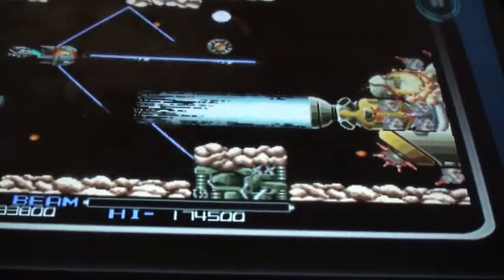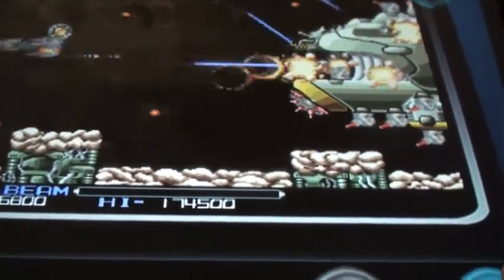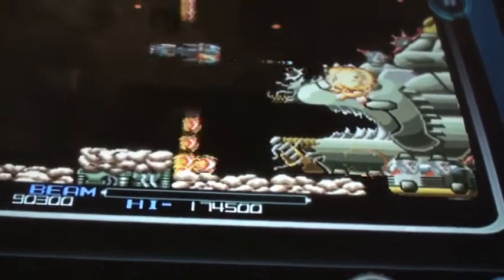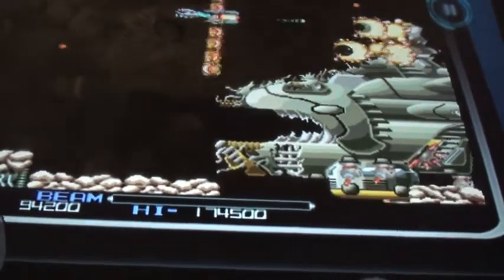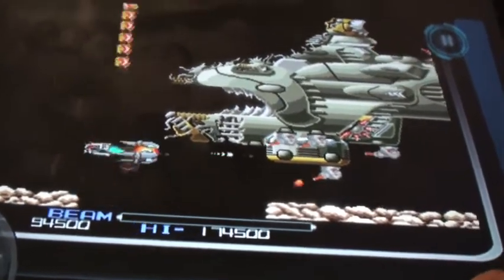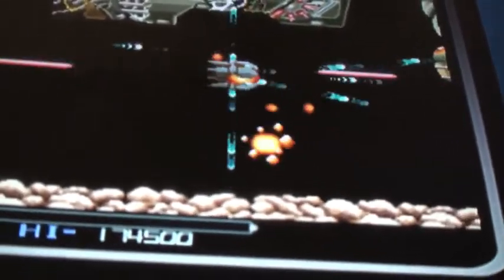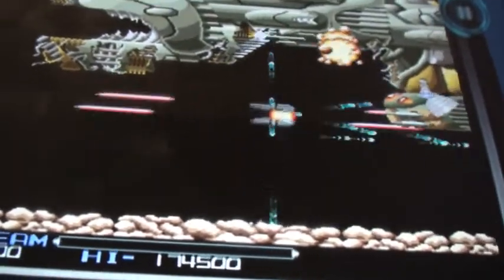Now that I return to it, really, every level of this game is a classic. Here I'm using the reflect laser against a huge alien ship — yet another first for this game. Also notice I have this very handy weapon, the sort of ground-following laser, which comes in very handy. Here's another strategy: to launch off my option, or force, and use it as a sort of extra projectile. Send it into harm's way, because it is invincible.